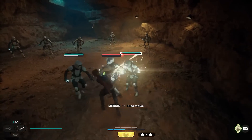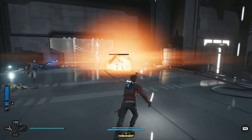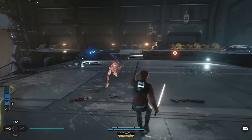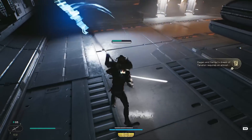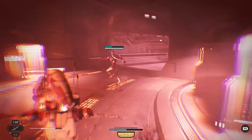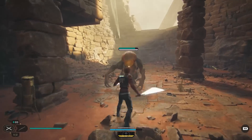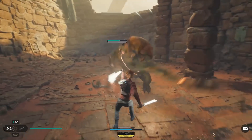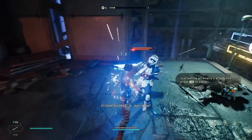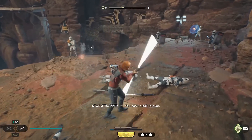Beyond that there are different combat stances. New to Jedi Survivor is the blaster stance, which has Cal use a combination of lightsaber and blaster — that's my favorite, and I used it for the rest of my playthrough. There's a crossguard stance, basically the greatsword stance in Dark Souls terms: high damage but very slow, with big AOE coverage requiring careful timing. There's also a fast double-wielding stance great for parry-focused builds, your standard single lightsaber, and the double-bladed lightsaber for taking care of lots of enemies at once. You can have two stances equipped at a time.